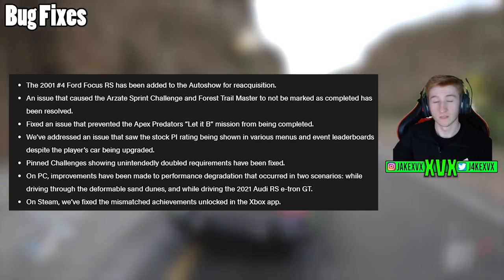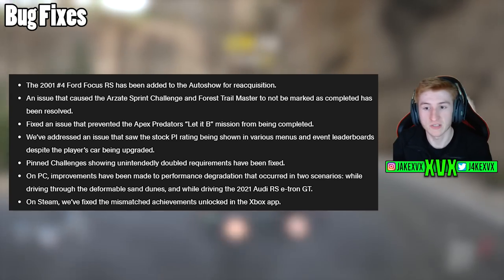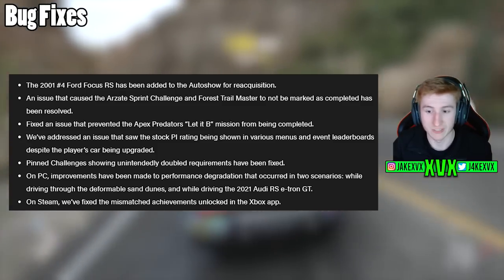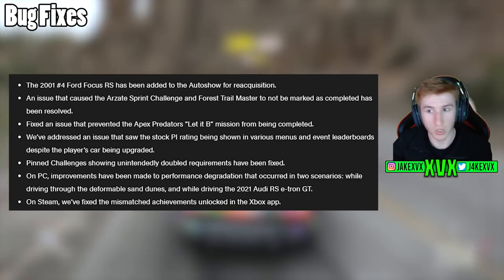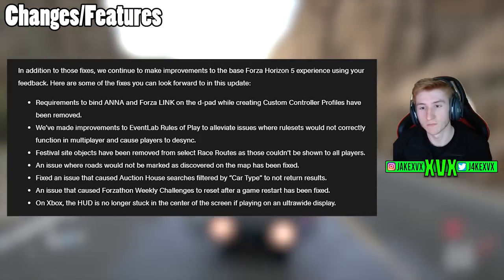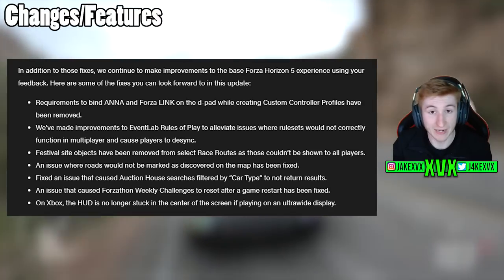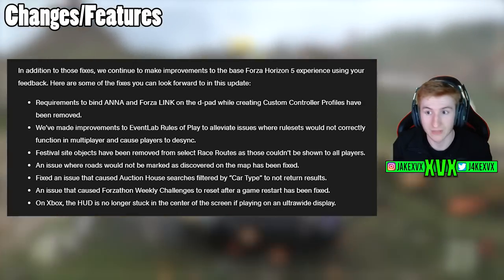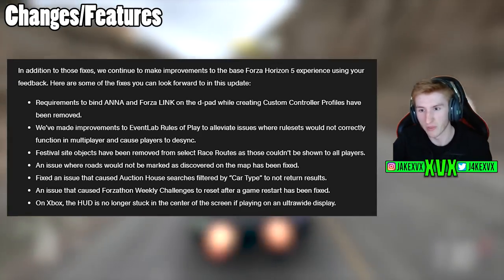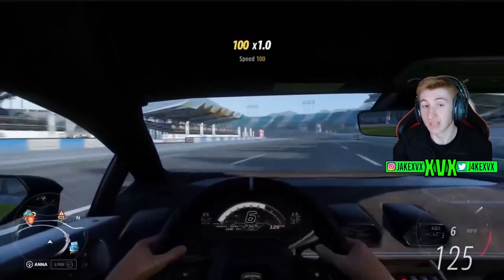There have been a ton of bug fixes — they only note the notable ones in the blog, but there will be a lot more in the full change log. There are also some features and quality-of-life changes. One of my favorites: the requirement to bind Anna and Forza Link on the D-pad while creating a custom controller profile has been removed, which was a very annoying thing. There's not much in this update, but the things that are in it are quite cool.